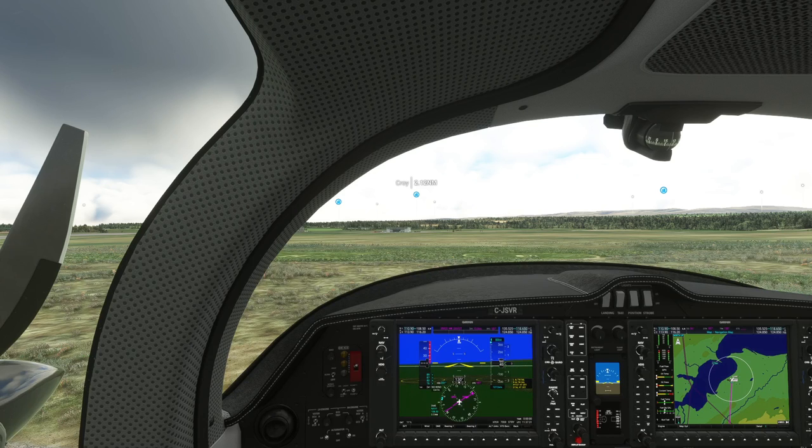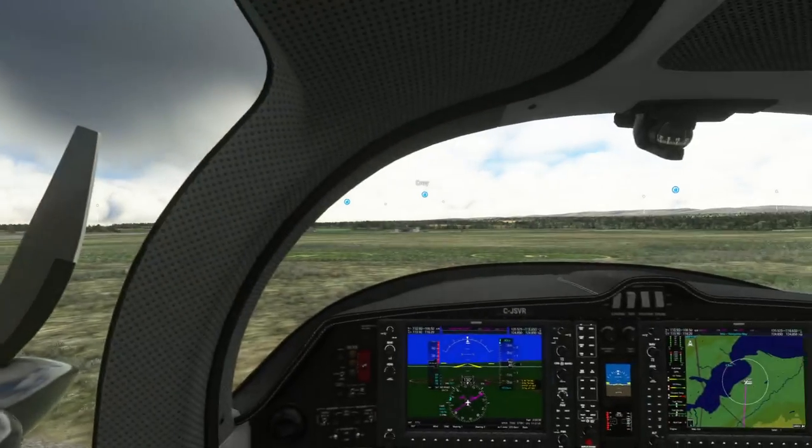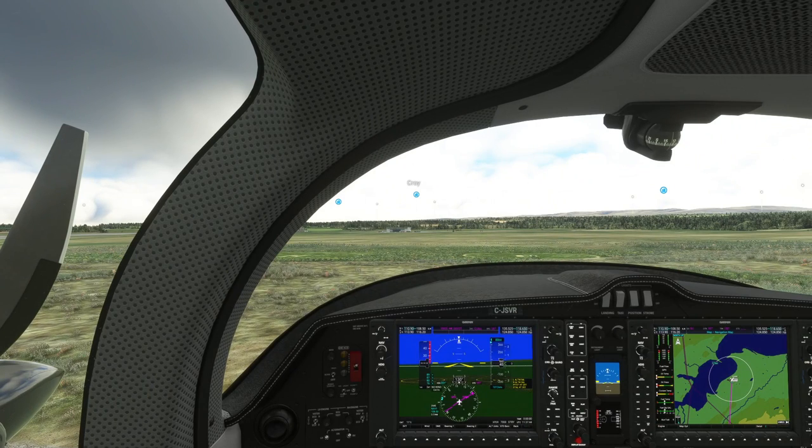Golf Mike Alpha, traffic for you — Airbus 319, he's about to establish on 06, 14 miles. Golf Mike Alpha, looking. Golf Mike Alpha, I'm about to close — continue circuits on Unicom 122.8, bye-bye. Thanks for the great service, see you later. EZ 502, continue Unicom 122.8 — you can expect London North on 133.7 at Dean Cross. EZ 502, thank you so much for the help.